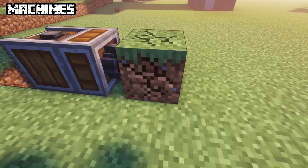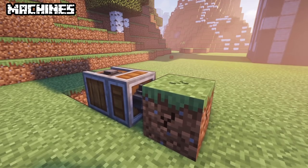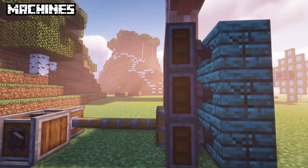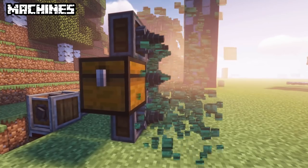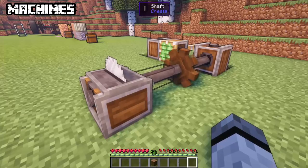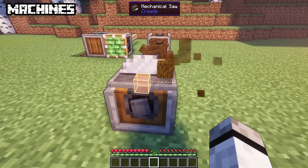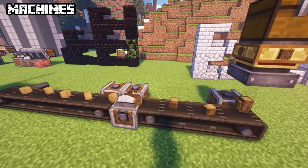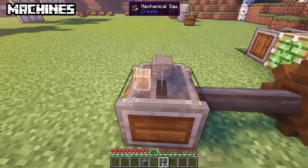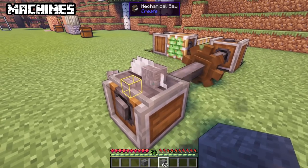The mechanical driller will break any blocks in front of it — speed depends on rotation. If moved as a contraption, it will break anything in the way. If a chest is attached with superglue, it will store those blocks in it. The mechanical saw can process blocks and always processes against the rotation power — it can work in line with belts. When a block has multiple outcomes, you can specify it with the filter, or it will cycle through all recipes.